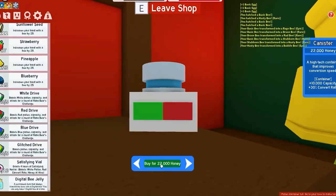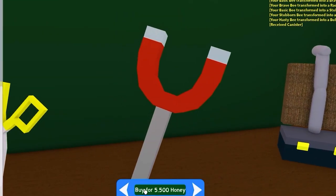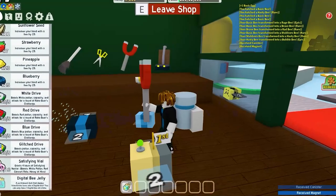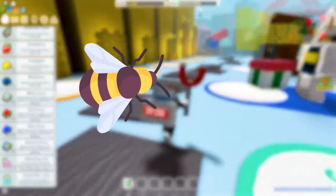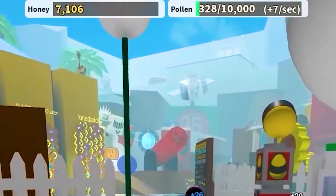So we're in the shop right now and we're going to buy a canister and a magnet. We can't buy the vacuum yet — we're going to save up for the vacuum later. We're still a noob and we still don't have enough bees. Right now we have 7 bees, and once we get 10 bees we can make a ton of honey.